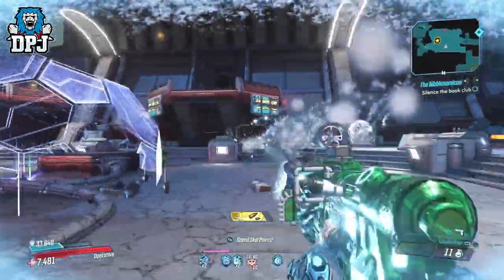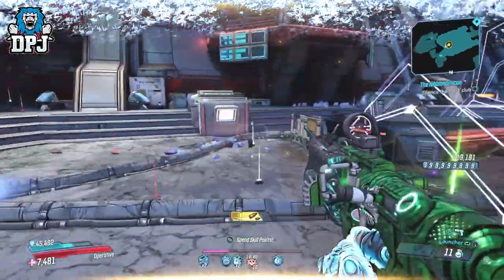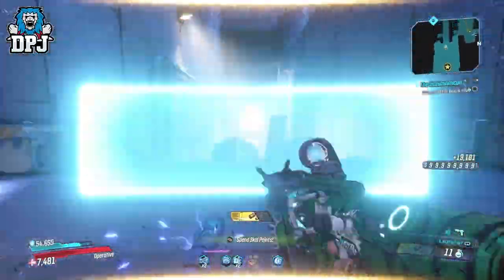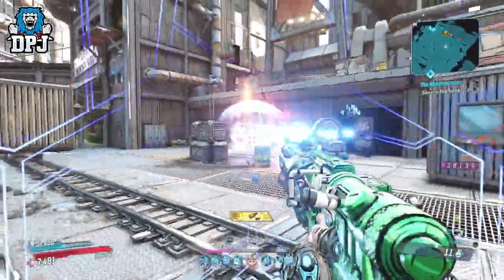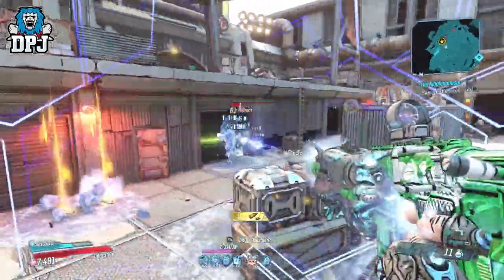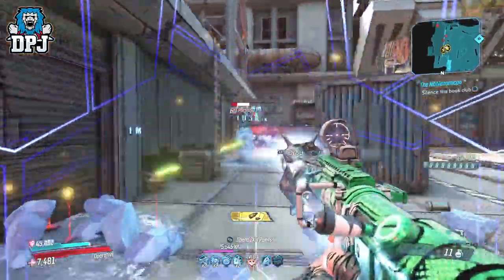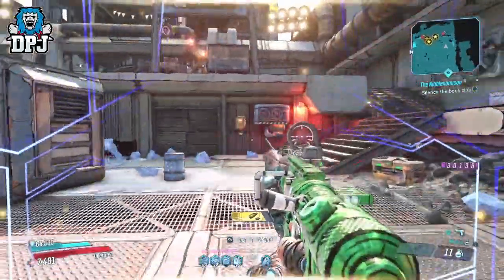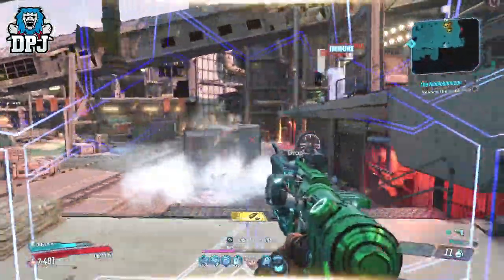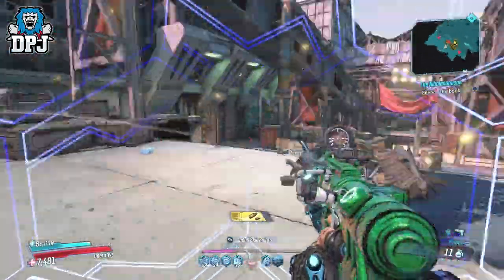What I will do now is leave you to witness what this Zane build can do — it's truly on another level of fun. If you want to check out the other builds for Moze, Amara, and FL4K, check out Evil X Jugs' video linked in the video description, where he goes into more depth about how these items work together. If you enjoyed the video, leaving a like really helps out. If you're new and want to see more BR3, be sure to subscribe and hit the bell for notifications. Thanks as always for stopping by, and hopefully I'll see you on the next one.